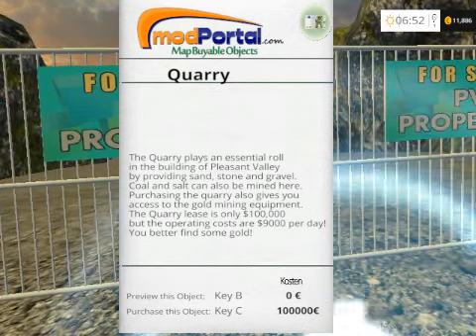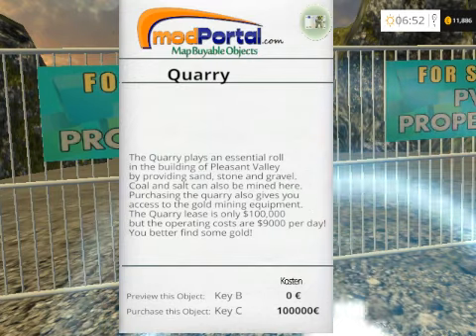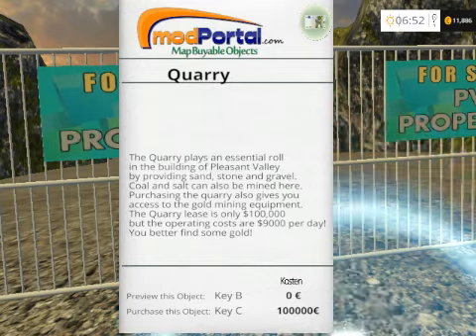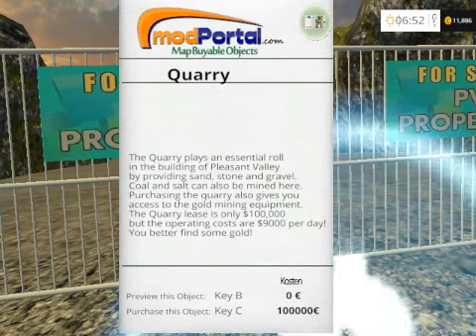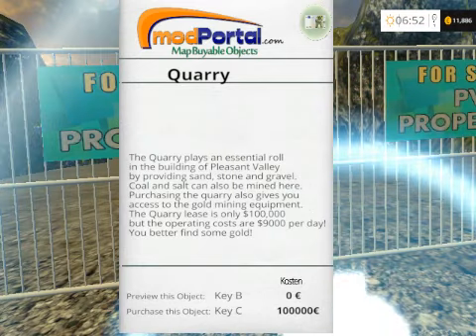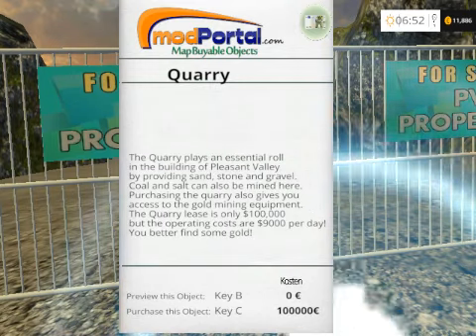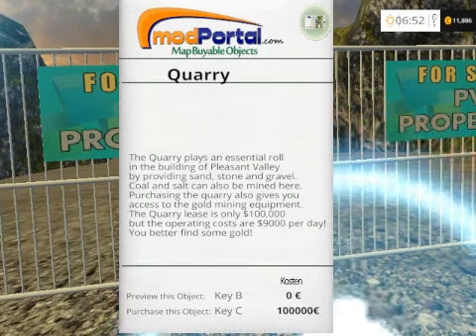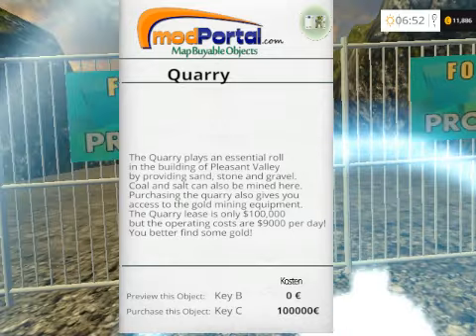The quarry plays an essential role in the building of Pleasant Valley by providing sand, gravel, coal, and salt, which can also be mined here. Purchasing the quarry also gives you access to the gold mining equipment. The quarry lease is only $100,000 but the operating cost is $9,000 per day — you better find some gold.